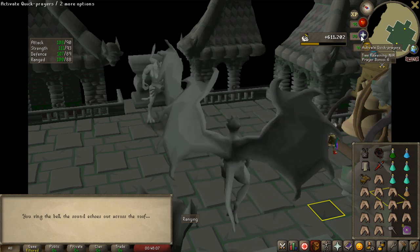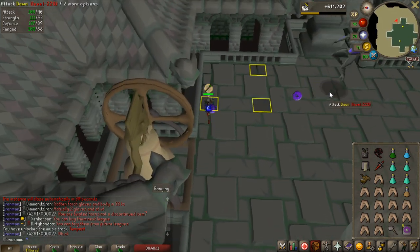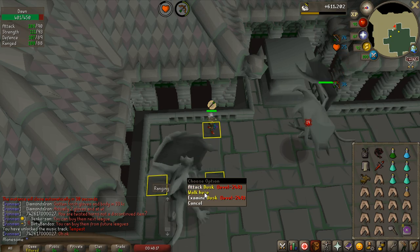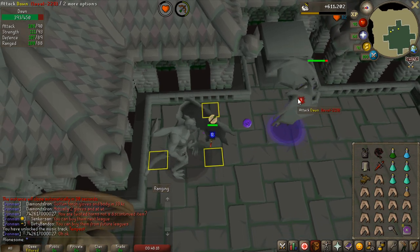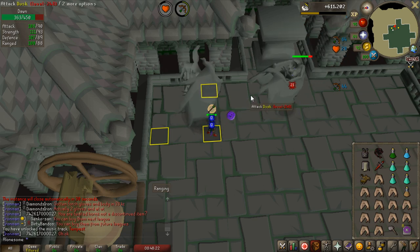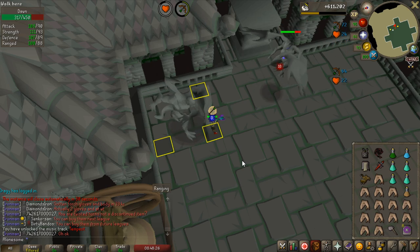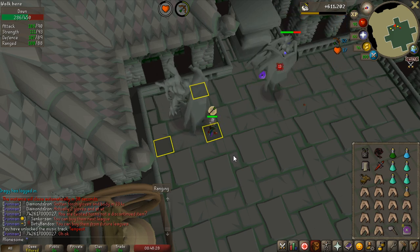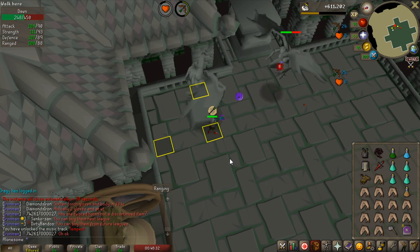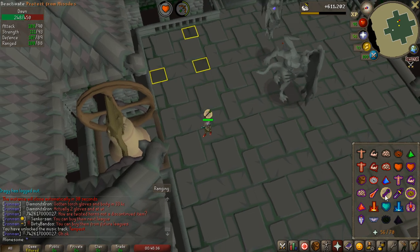Now when both of these spawn I will turn on Protect from Range and run to this square I marked. As soon as I get hit from Dusk, I will walk over to this one. Some of the time it will get stuck — it's really weird how it works because sometimes it looks like it's going to unstick itself and it just doesn't. But that's pretty much the first phase. Extremely easy.